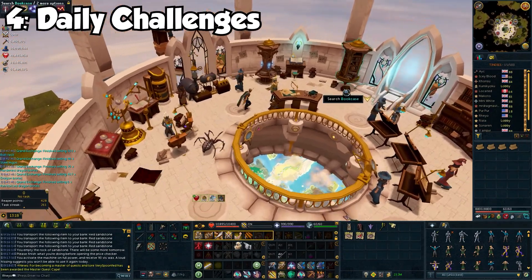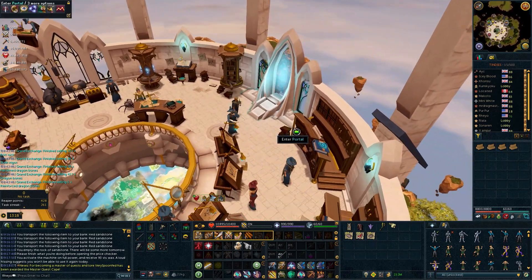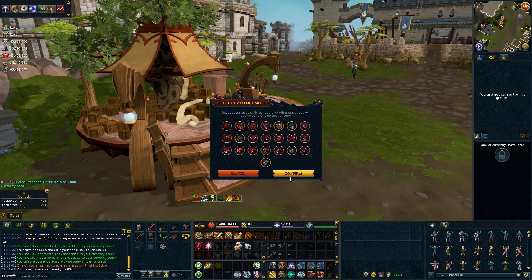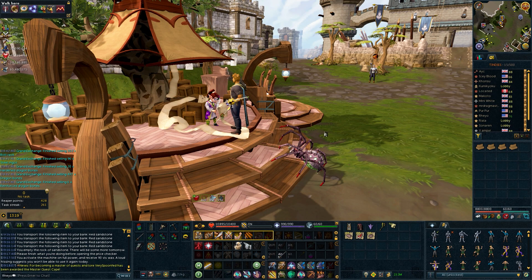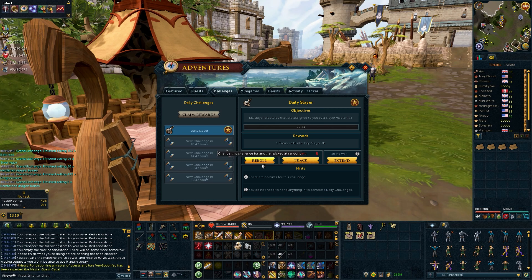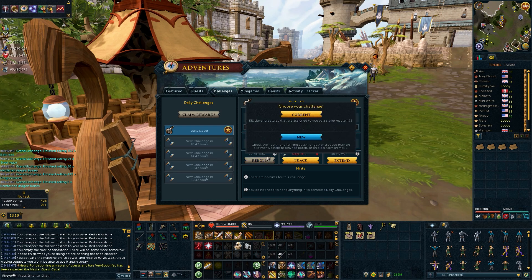Daily challenges are given each day and are randomized between all of your trainable skills in RuneScape. If you have level 99 in a skill, or 120 in skills like Slayer, Dungeoneering, Herblore, and Farming, then you have the ability to block out daily challenges pertaining to that skill. Assuming you aren't maxed, there's a possibility you'd prefer to get a daily challenge for a nice experience drop in a specific skill such as Herblore. VisWax allows you to re-roll any daily challenges to give you another chance at a challenge you desire. The downside is that re-rolls are again random, so you could get another skill you'd prefer to re-roll. Personally, if you have a lot of skills to max, I would just do the challenges as they come and save the VisWax, because you'll need that experience down the road anyway.